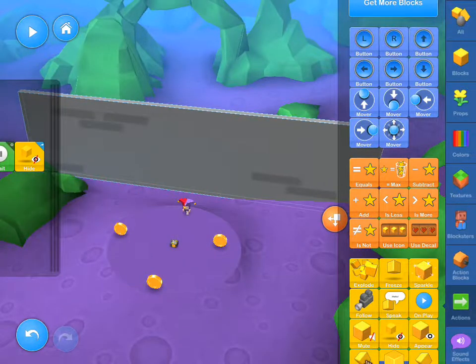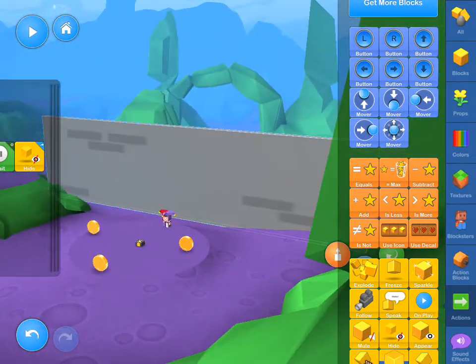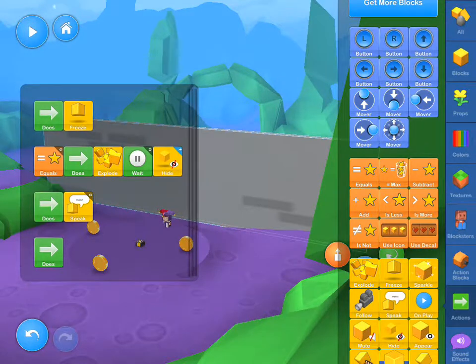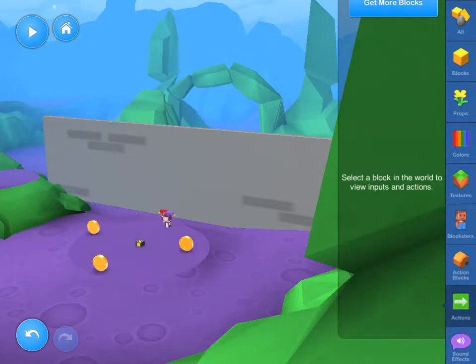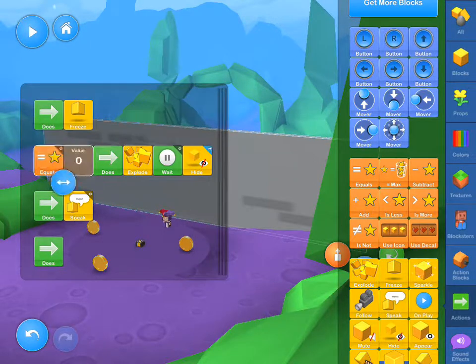Now the world is very basic. I have three coins on this side of the wall, and I have three gems on that side of the wall. Now with the wall in the way, you're not going to be able to get those, you're not going to be able to win. So essentially what we want is after we collect those three coins, the wall needs to go away.